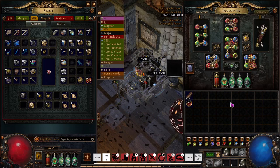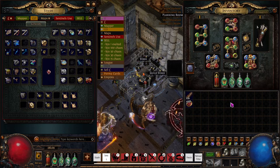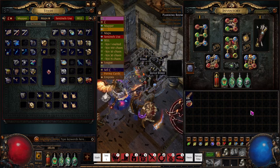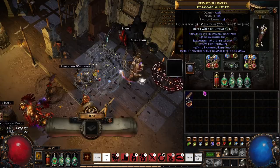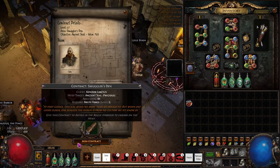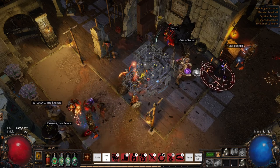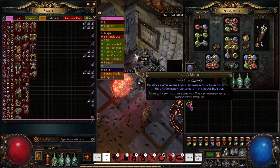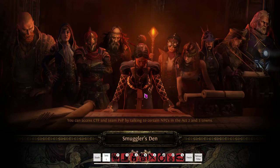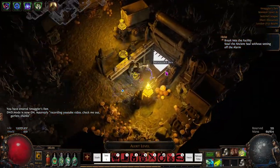Hey Garth gang and welcome to a Path of Exile video. As per normal, I have a soda. I'm just running my Baby Heist strategy while I go through this video. Obviously there's going to be a lot of action on screen from various people doing various things, including myself. At the moment I'm just re-running my Chaos Recipe tool to gain some chaos. You should be familiar with this strategy if you're a regular to my channel.